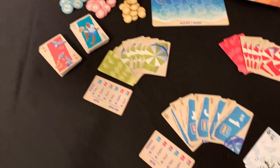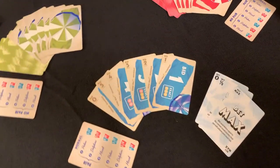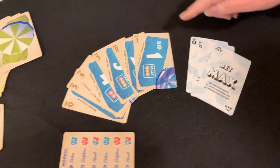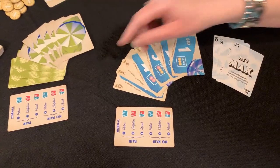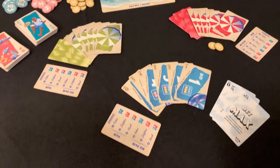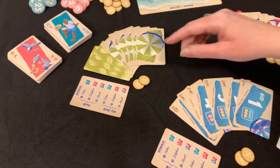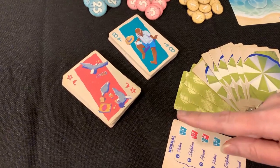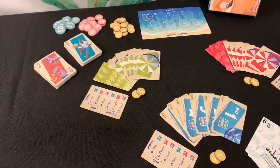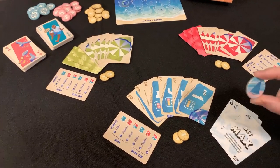Give each player a reference card, and on top of that you'll give them bid cards and betting cards. The betting cards look like this in the front, and the bid cards look like this. You will also give everyone two sand dollars to start with. Since we're playing in Normal mode, you'll use the palms and the dolphins from the deck and put the sunglasses back in the box. It's fun to give the person who last visited the beach the first player token, which is the shark.